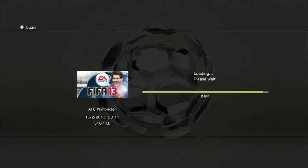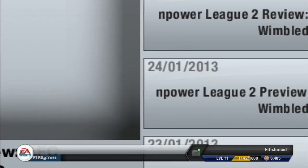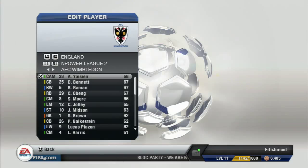Edit a player in career mode is good because you can edit things like boots or hair. You cannot edit their attributes, so you cannot put their sprint speed up or down. Go into settings and as you can see, edit a player is now unlocked. Click that, choose any player from your team — for example I'll choose this player — you can change his boots, sock height, all of that stuff.